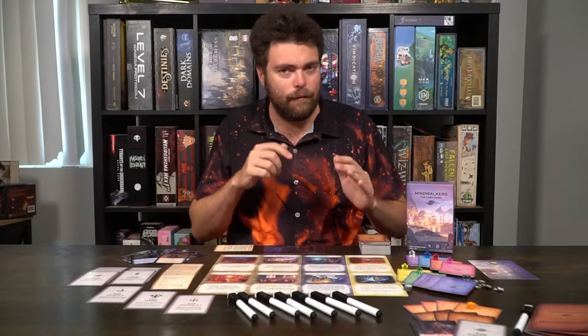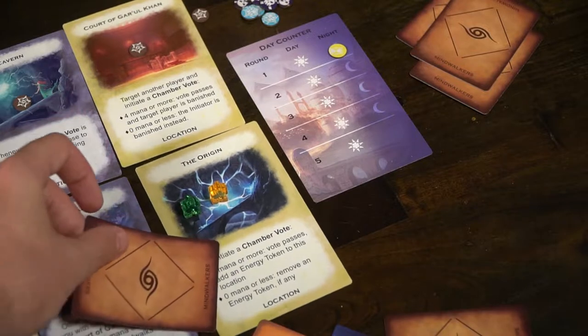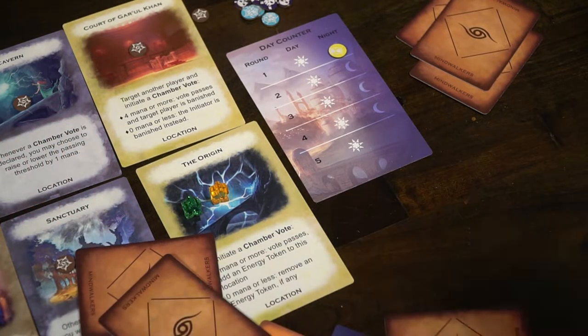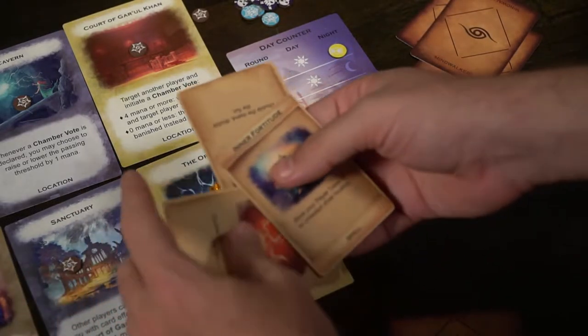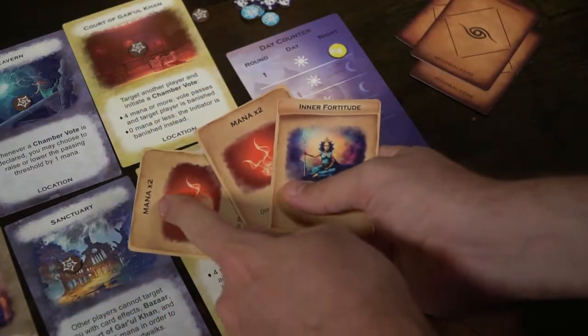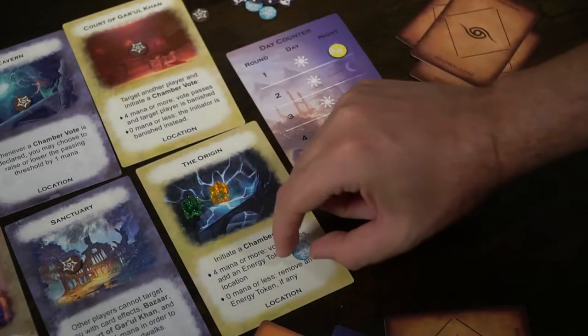The Court of Gal Khan is basically where you vote to banish a player, kind of removing them from the game. The Origin is where you have a vote — the person who moves there selects two other players. Those players each play one mana card from their hand, you shuffle those cards along with your own and reveal them. If there are four or more mana, it passes and you put a token on the origin. If something causes it to drop — say minus one brings two down to one — that's a fail. So you need to choose players who correctly want to push the origin, which is basically finding those council members.